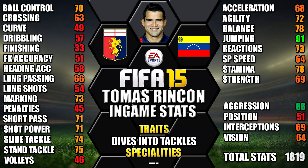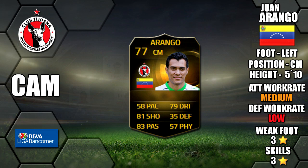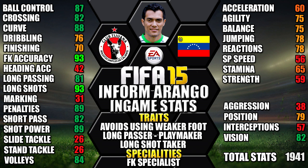Rounding off midfield at CAM we have Informed Juan Arango. He's 5 foot 11 tall with medium/low work rates, a 3-star weak foot and 3-star skills. His standout stats are 93 long shot, 93 free kick accuracy, 89 shot power, 89 penalties and 88 curve.